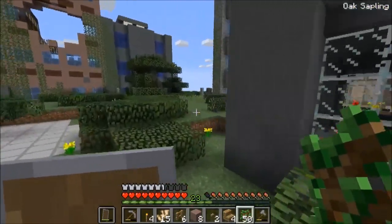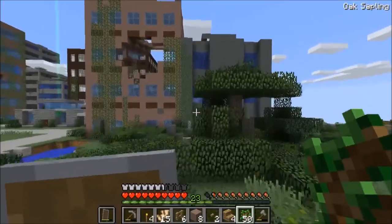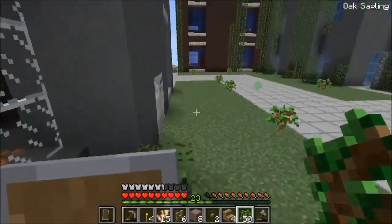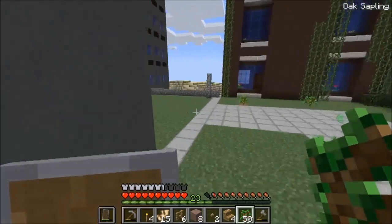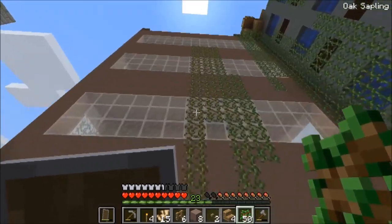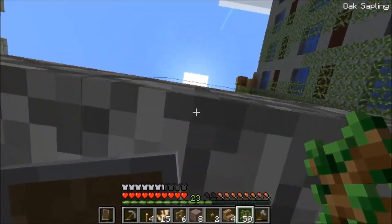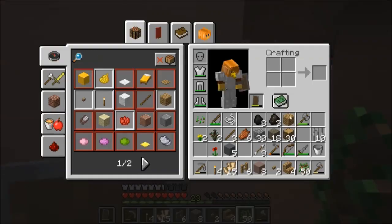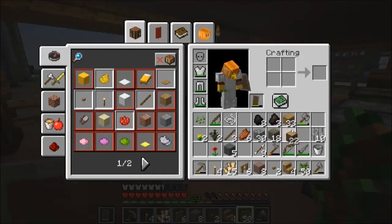We're going to clean up this little area here, and sort of clean up this little vine here. That way we can build more fences and decorate our little building more.